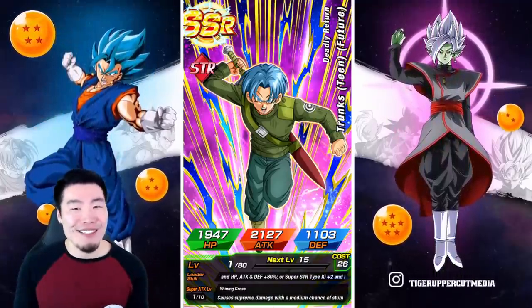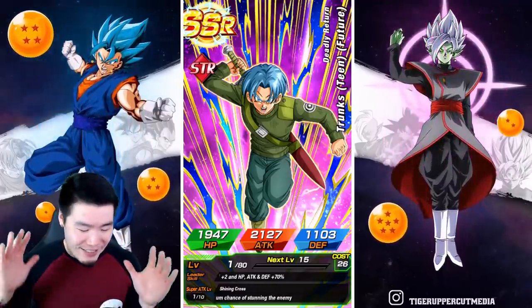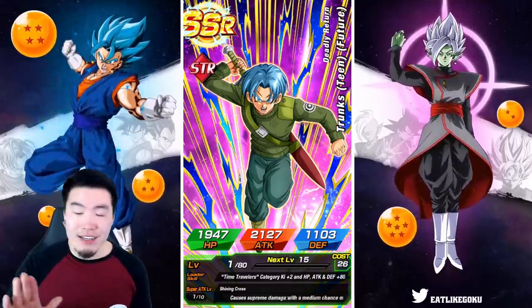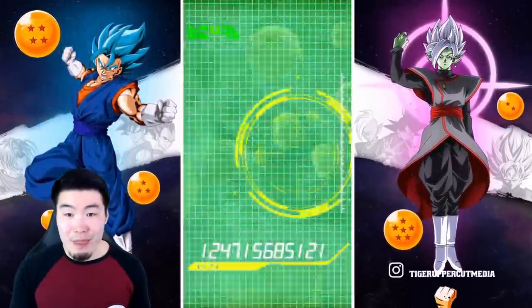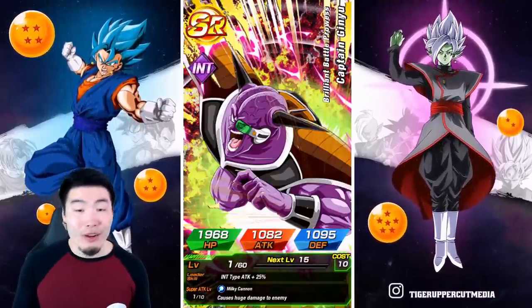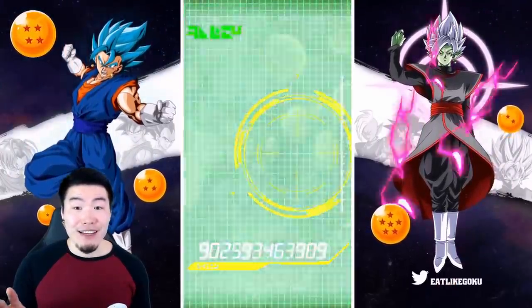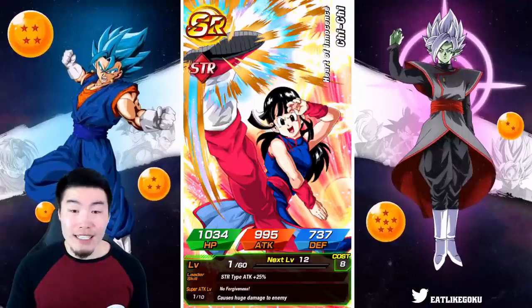We're getting this LR on literally the third slot, which means I could potentially get something else that I still need. But even if it's Gohan or a STR Broly I can't complain too much, right? Because we already got Trunks and Mai - so that's pretty freaking sweet. I love it. Feels good man. It's so great when things work out like this in Dokkan man, and it usually doesn't, which is why it's so exciting to me. We're gonna keep going - I could freak out some more about that random Trunks and Mai pull, but I'm not gonna subject you guys to that.